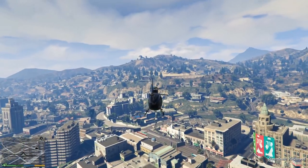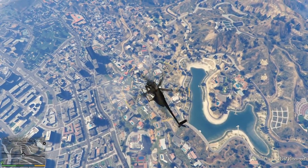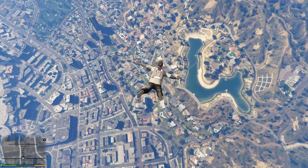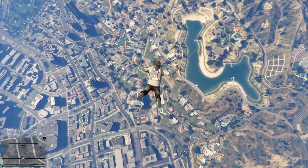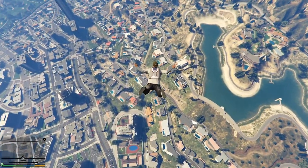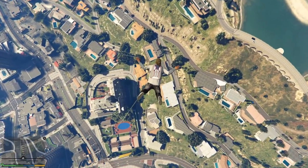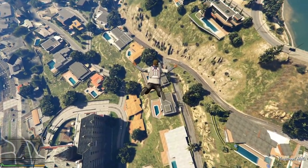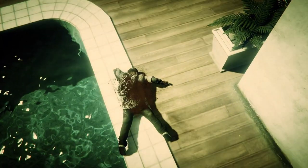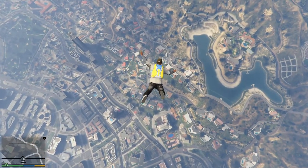So with that said, let's go ahead and jump into number 1. Starting us off with number 1 is getting a helicopter, flying up to Vinewood Hills, jumping out, and trying to land in people's pools. So you're going to need a helicopter obviously. This does work better if you have 2 people because if you're only 1 person, you're going to have to go get another helicopter every time. So if you have 2 people, 1 could be the pilot and you guys could switch off so you don't have to constantly keep going and getting new helicopters.